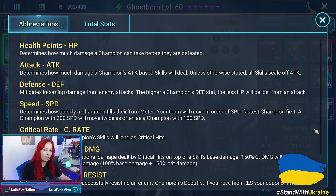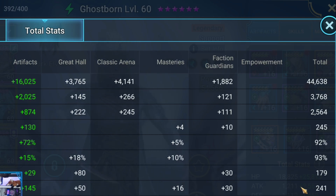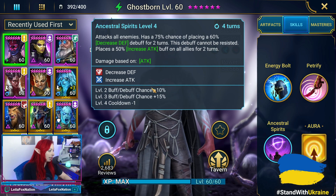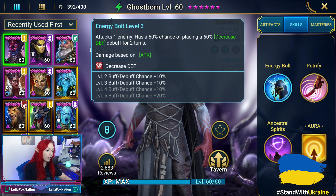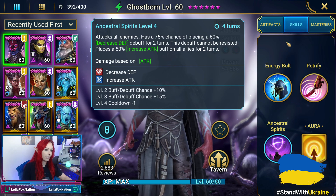Looking at his stats, Ghostborn's speed is 245 and he has 241 accuracy. What is really important is that his A3 does get booked. The A2 and A1 aren't fully booked because the A3 being fully booked is the most important thing.